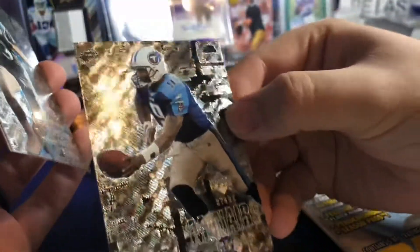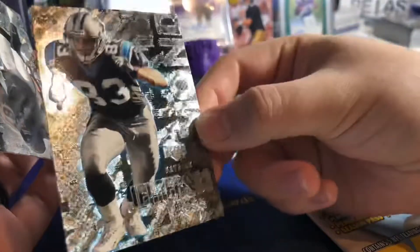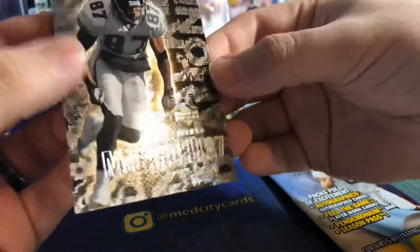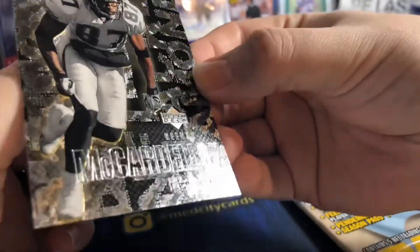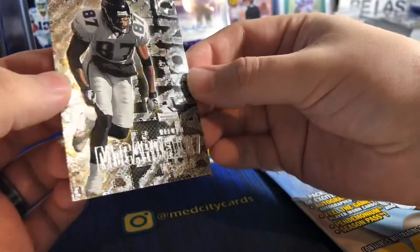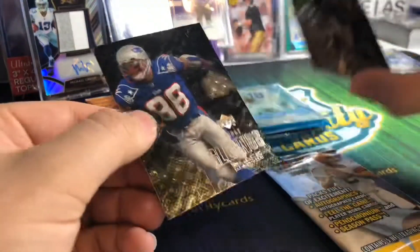We got a Kevin Dyson and then a Steve McNair — it seems like a Tennessee box. Then we got a Patrick Jeffers. No Tom Brady in this one, I can tell you. Last card is a Kenyan McCardle — that's a Jaguar. No Brady in that pack; we do get a Patriot but not the Patriot we want.